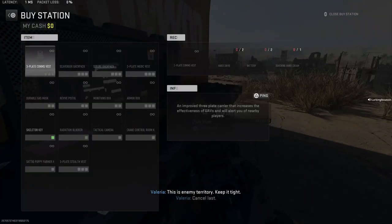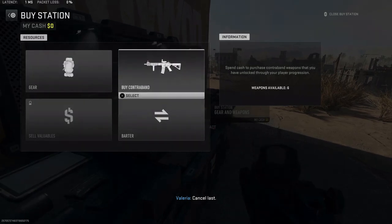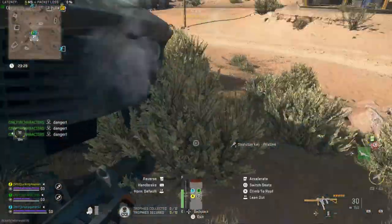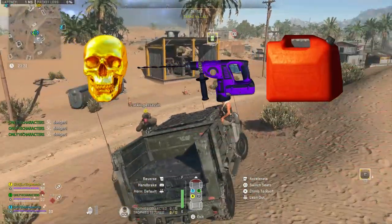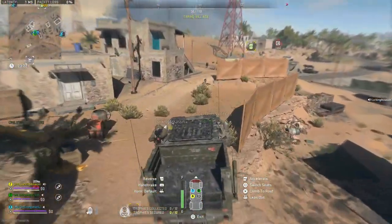If you get a secure bag, you can carry items between matches and you'll even keep them for the match that you die in. To make a secure backpack, you need a Gold Skull, Electric Drill, and a Gas Can. Since Electric Drills are hard to find on Ashika, you will want to find these items on Al Mazrah.